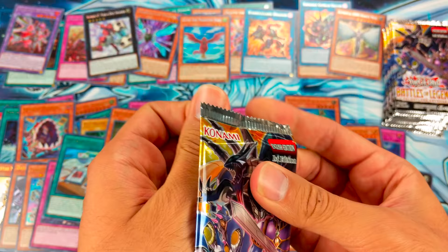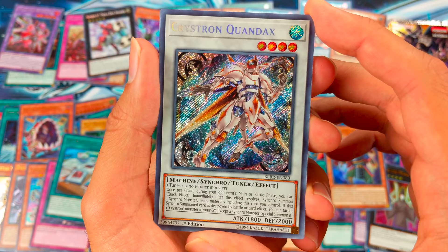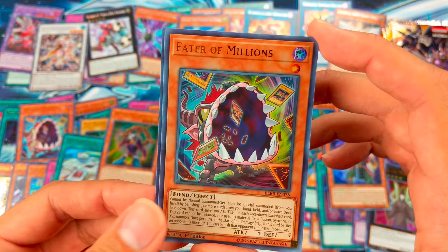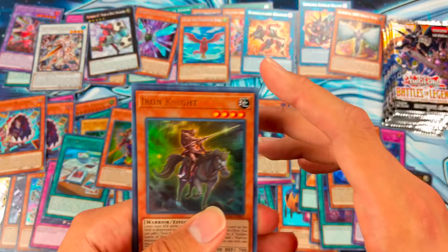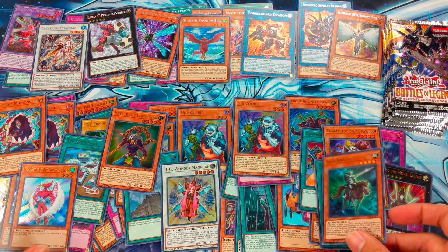The Kaiju Files. We have Crystron Aquandex, Syncrotuner, Eater of Millions — nice — and Unizombie in one pack, pretty cool. Ivern Knight and Neospatian Air Hummingbird.